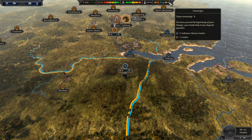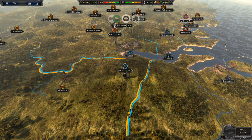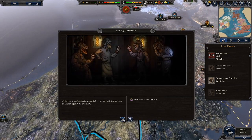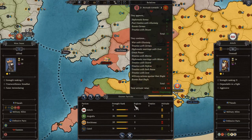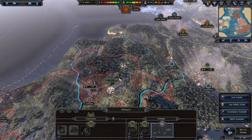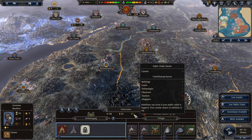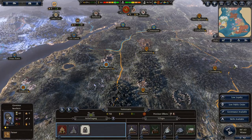Either next turn or the turn after, I'll make my assault on the north. A minus-one loyalty event with six turns remaining — I won't bother spending money unless they get down to one loyalty. Somewhere has fallen to rebels: Swinhelm. I need to be setting war targets — set that war target, so you take that. These guys really need to get rid of. I'm going to put in a hunting lodge to keep the economy going well, and we can afford to build more troops.